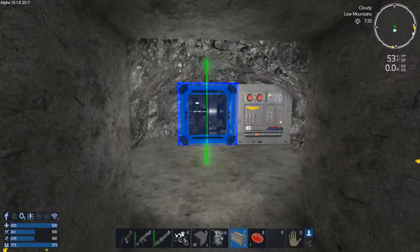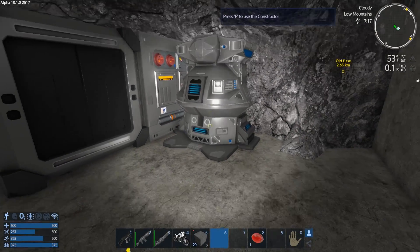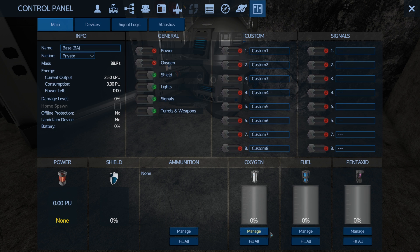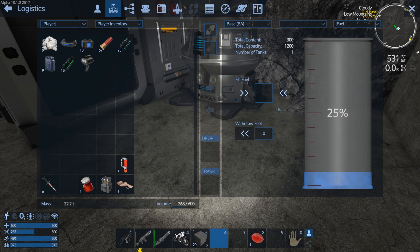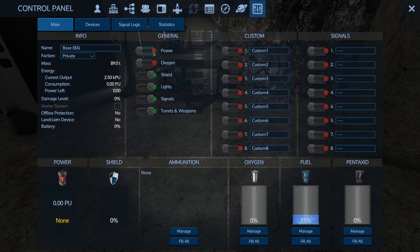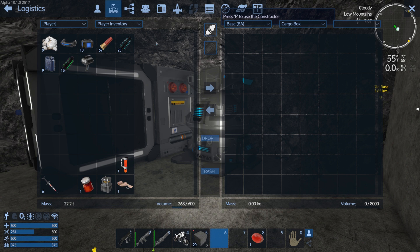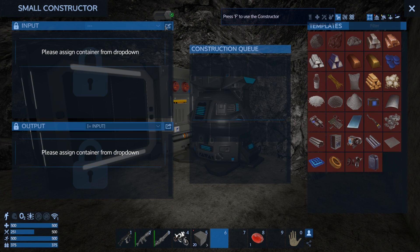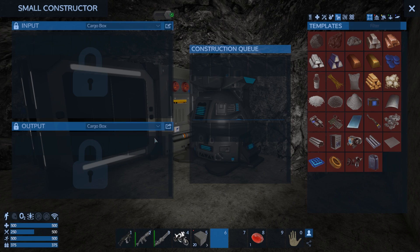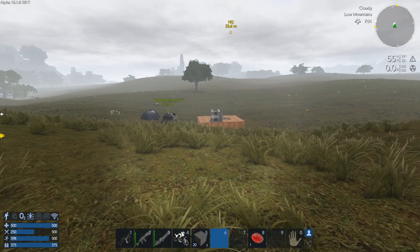We need to get the constructor up. We need a box — you can't just put stuff in the constructor anymore like you used to. Now you need the constructor to be linked to a box, which is fine, pretty cheap stuff. Let's get in there and get this thing set up. I'd like to get some baseline turrets set up as well today. Let's put the box down, keep it as small as possible, then put the constructor right here. We'll go to manage and dump all this in there. Power on — we've got 16 hours of power.